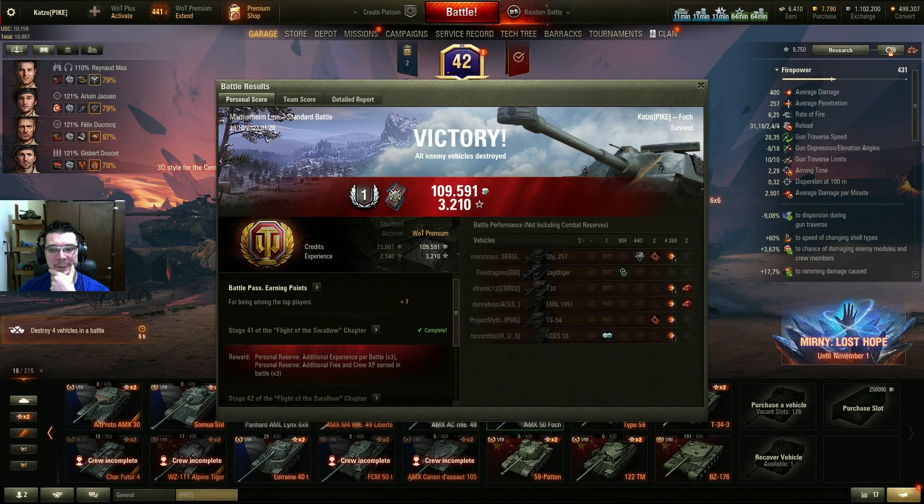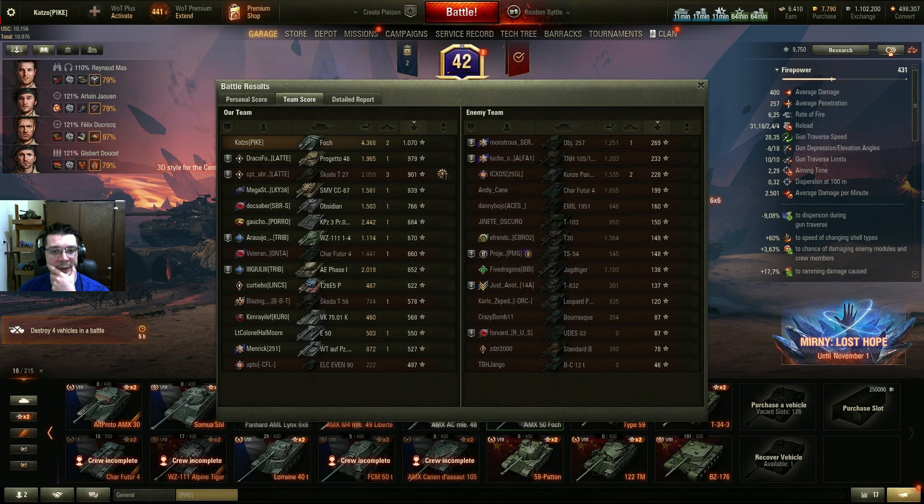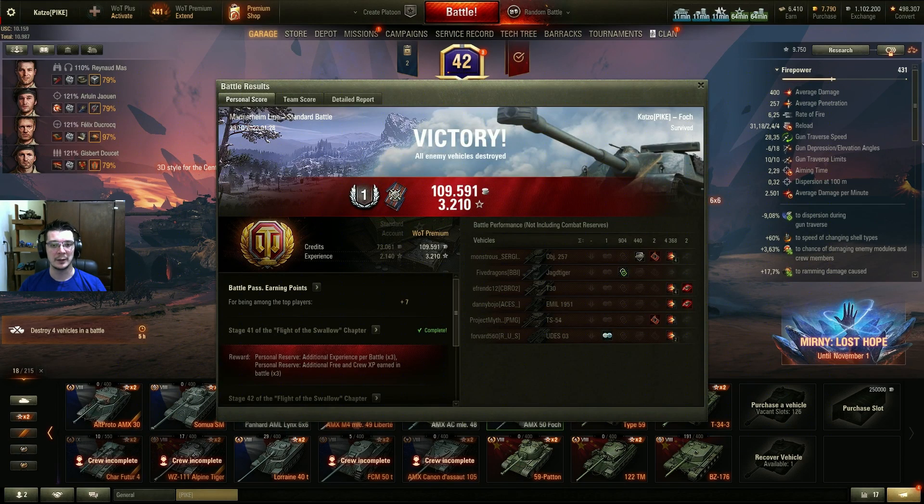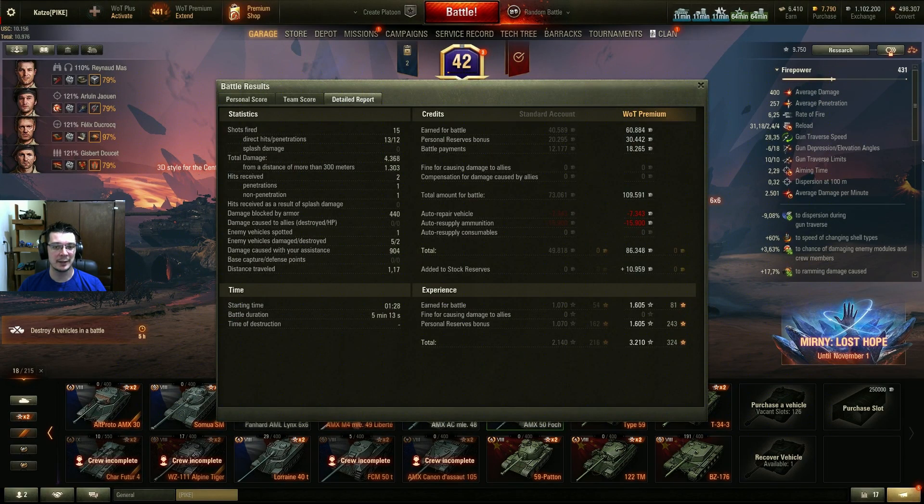We end up with 4.3k damage. I bounced 1 shot and spotted 900. I was top in experience and in damage for both teams. I shot 15 shots and only penetrated 12. I ended up earning 86k credits and 3.2k experience. I didn't have a cost booster but I had the boosters. A great, great tank - I am enjoying it. I'm going for the Foch B and I'm really enjoying it.